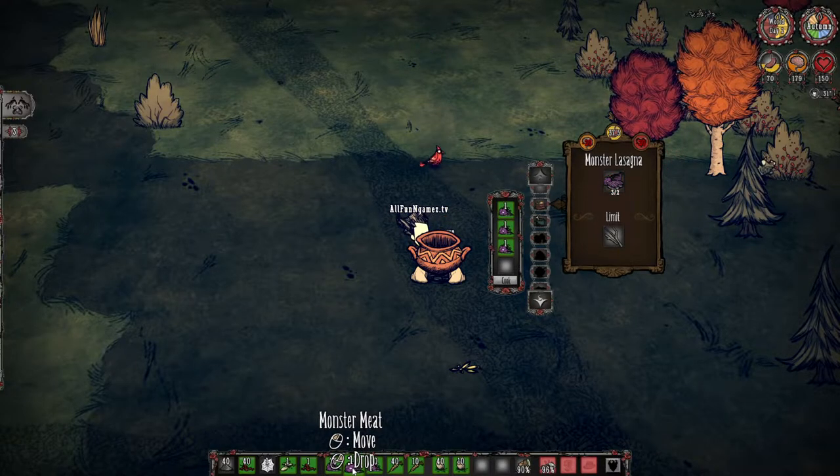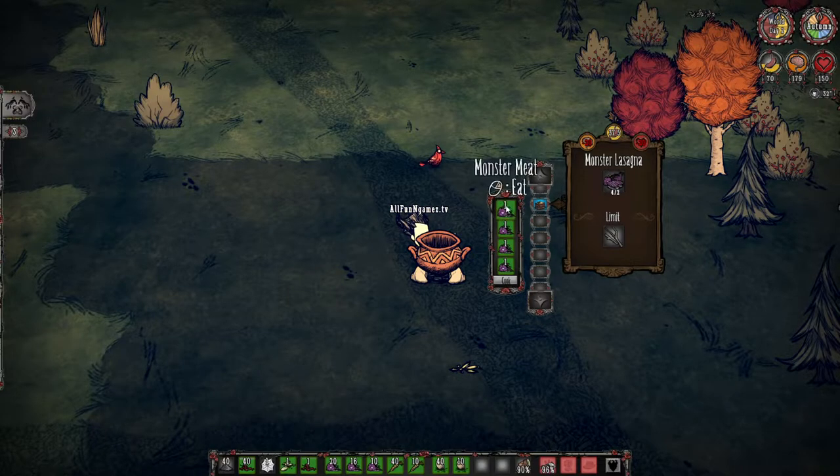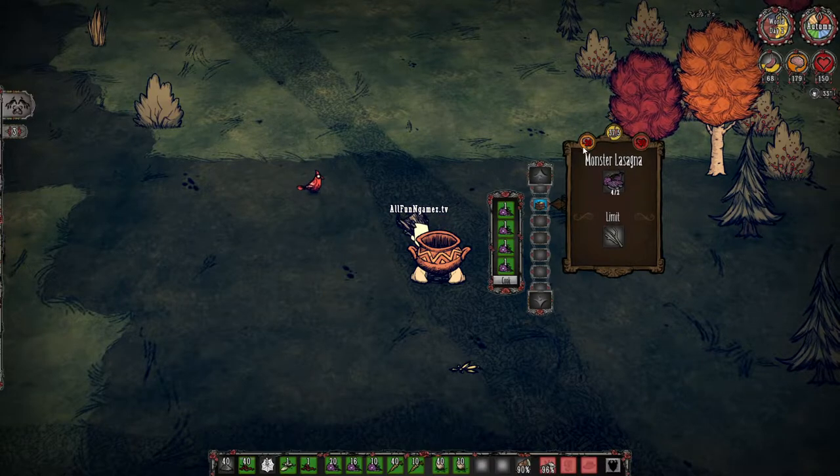So if I start adding ingredients, it's going to say — if I add all these together — I'm going to make Mozza Lasagna. Not only does it show you what you're about to be crafting in the CrockPot, but it's also going to tell you the stats. It's going to remove 20 sanity, 20 HP, but give you 37.5 hunger.